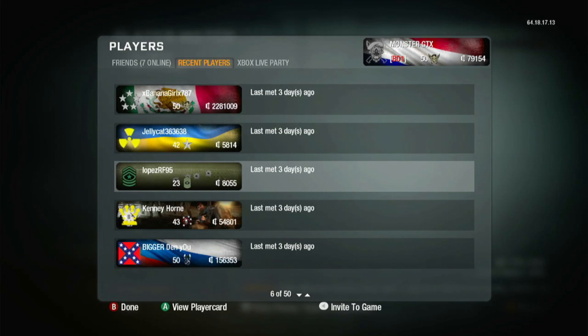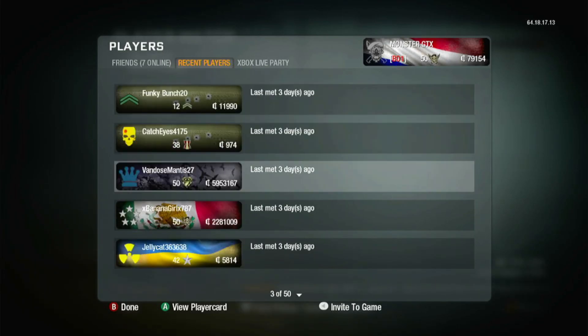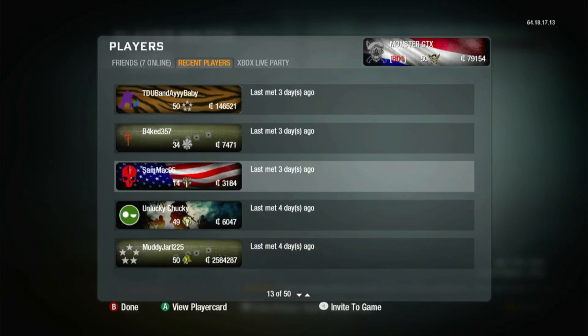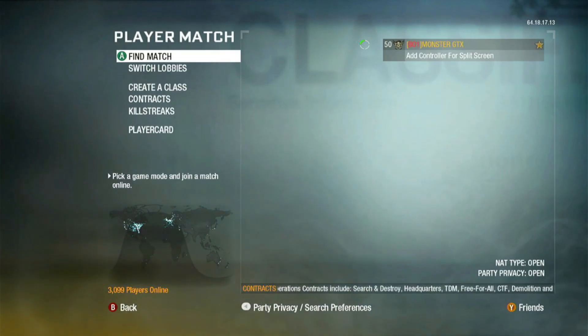I truly highly recommend this last option if you cannot find a lobby by yourself. Join your recent players' lobbies — it's pretty much 100% likely that most of them are still playing. Just join them. That's it, that's all I like to do to find a lobby.